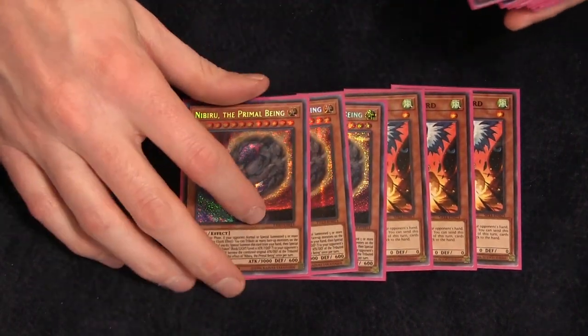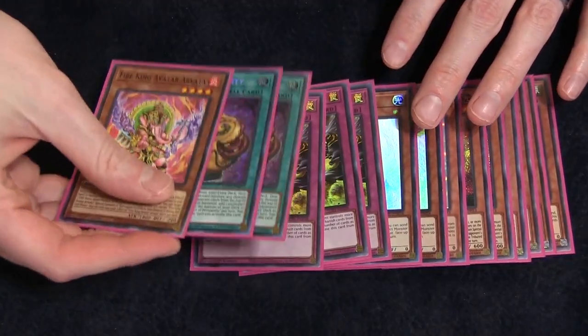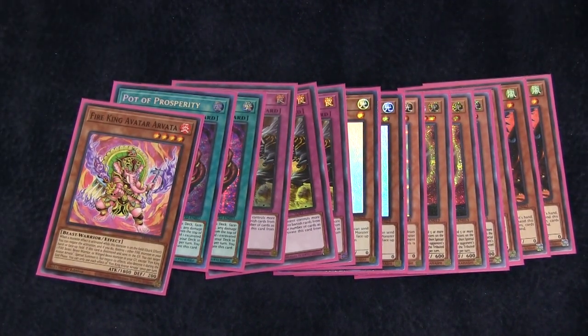Lastly, the side deck. If you feel the Tri-Brigade stuff is not helping you, the extra deck is pretty strong on its own with some really good inherent cards. There are changes we can ultimately make. If you want to simplify the game and just beat them with the Fire Kings and the Sinful Spoils stuff and play a lot of hand traps — we've got three Droll, three Niv, three Avalor, three Evenly, and then the final three cards are two Prospes and an Arvada. This allows you to side out of the Tri-Brigades and smoke screen into a different version of the deck.